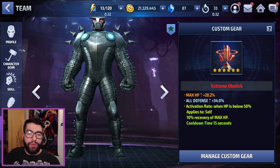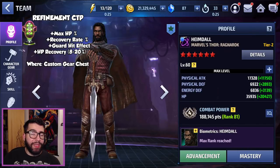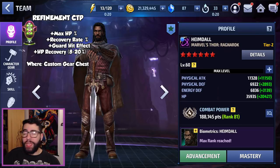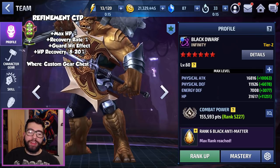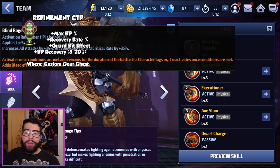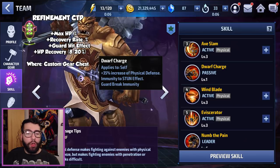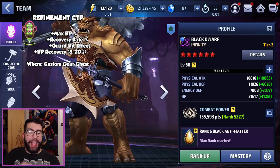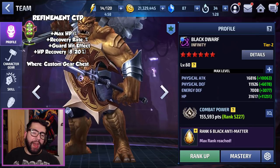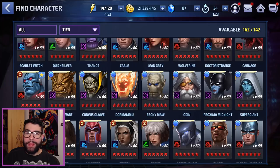Heimdall would also be fantastic for Refinement — he's so tanky with damage reduction and guaranteed dodge, this just adds another layer to his defense. Finally, Black Dwarf: he doesn't have a huge amount of defense but has immunity on his first skill, guard break immunity, physical defense, and a high HP pool. The Refinement CTP would accentuate that and provide additional defenses so he can keep spinning his weapons and dealing damage.